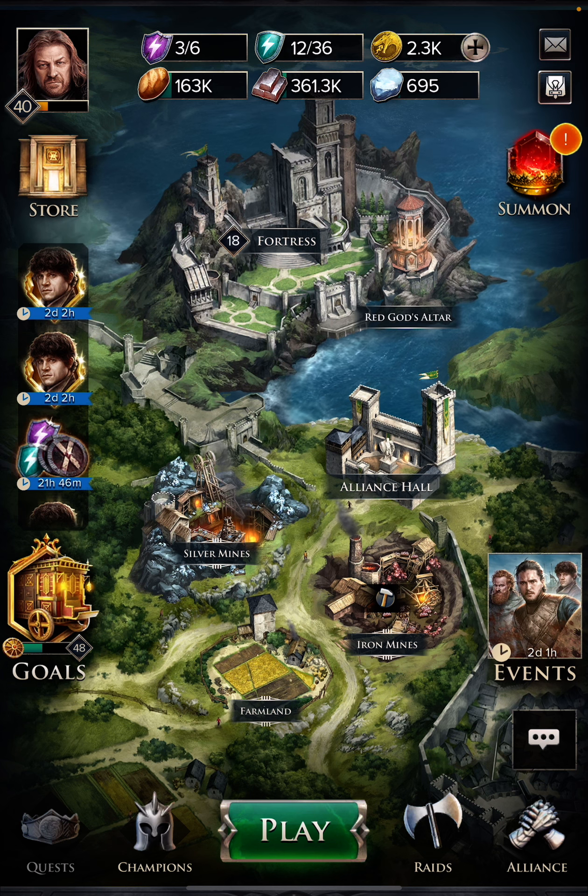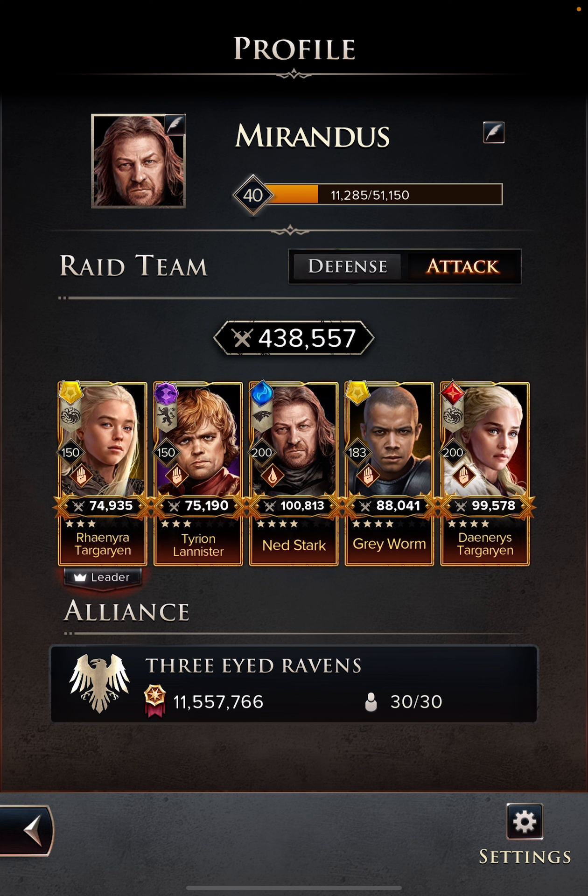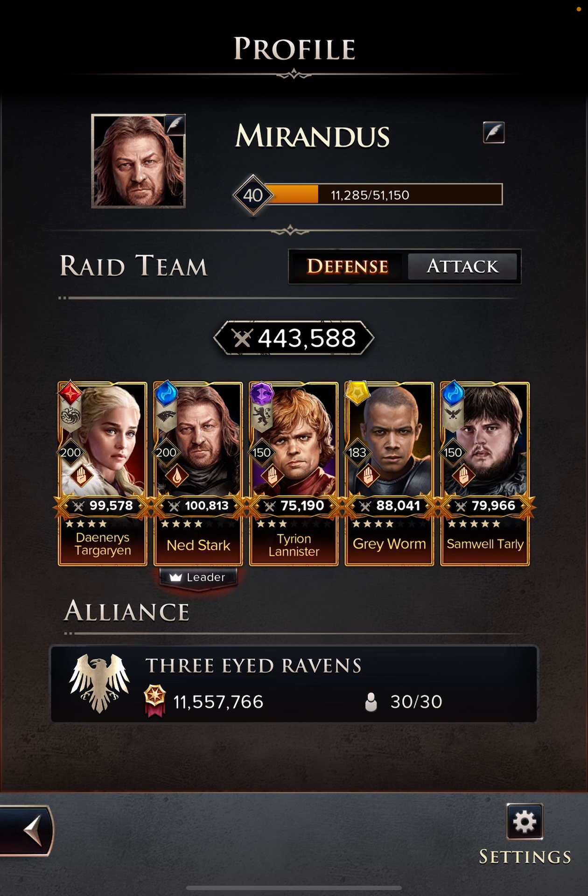The first place that you can actually look at your teams is on your profile. So if you click on your profile, you can see that right now mine defaults to my defense team.